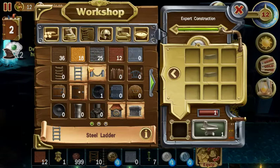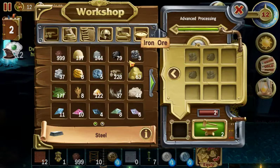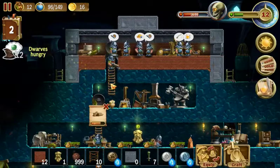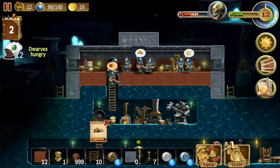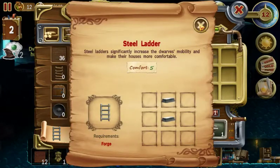The other thing I could do is make steel ladders and replace the ones I have. Let's check how much steel and iron we have — not much iron. I'd like to replace these ones on the list. What steel ladders do is let the dwarves move faster than on regular ladders.